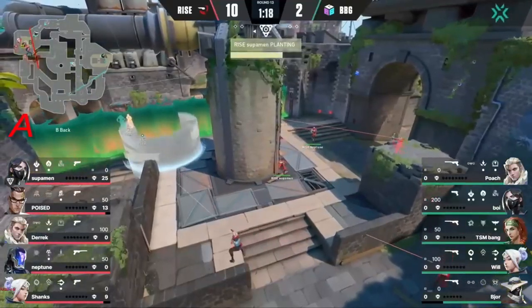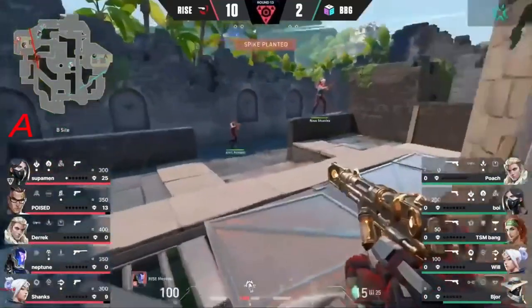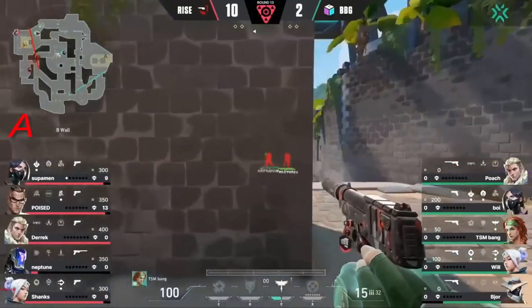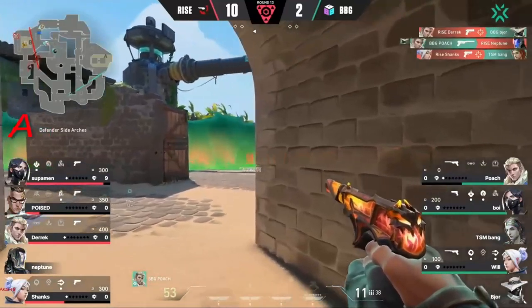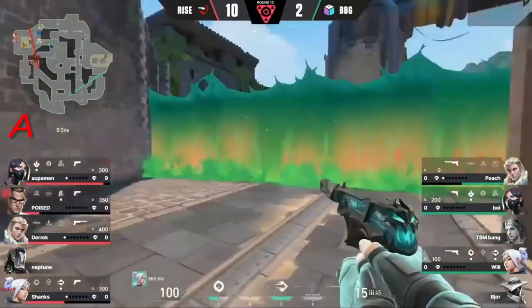They are definitely going to play quick into the B site — it's going to be a 5 on 5 once these guys are closing in for BBG on the defender side. Oh my word — four players sort of in the back of Shadow. And that's a trade advantage for Shanks. End of Ryze.